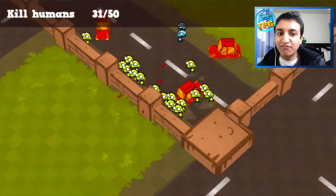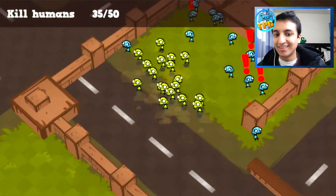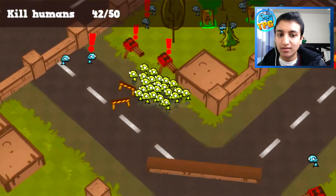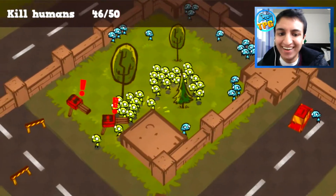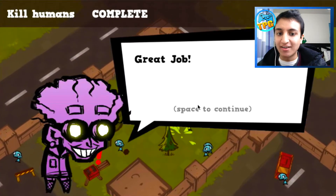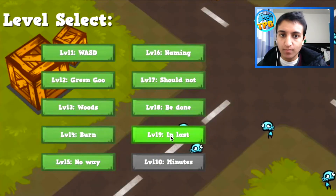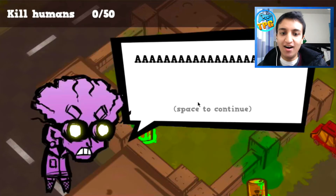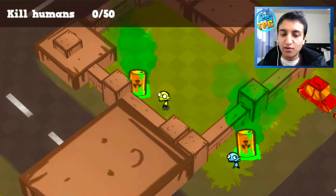We have to get 50 humans - let's go zombie army, we can do this! There's a ton - look at this, this is a massacre! These humans are blue - why are they so sad? There's a bunch of turrets shooting, they killed all my zombies! I've got to get out of here before they kill all of them. All right, level nine - okay, beautiful.